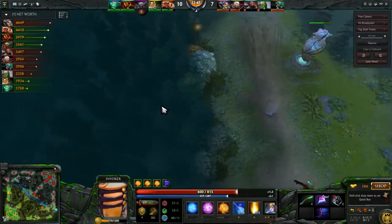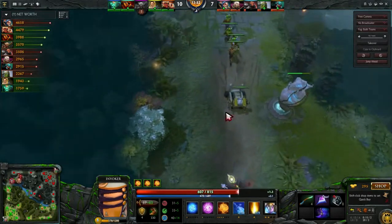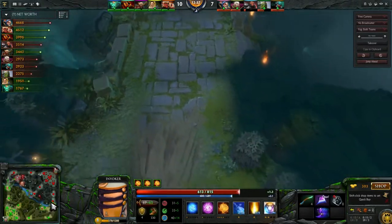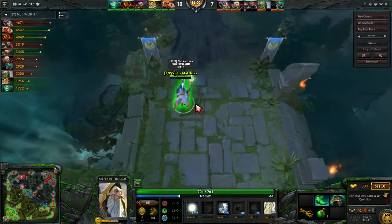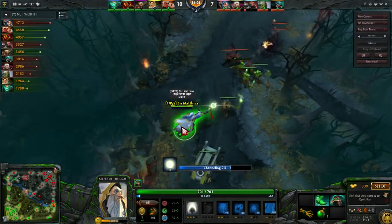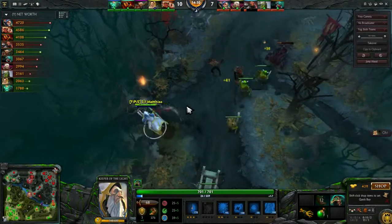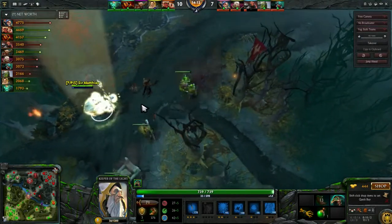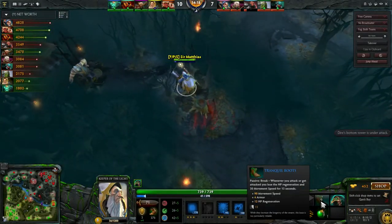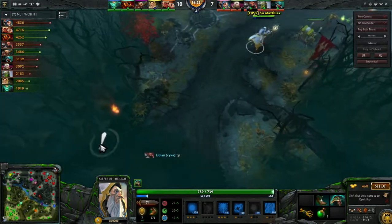You should probably be blasting through here or like here — it's so much safer and they're not expecting it, so it's easier for you to hit them if you're blasting from the trees. You've miscalculated your mana and you're going to be low on it. Always keep your eye on mana usage. I still think Arcane Boots would have been the better choice here — now you're standing without mana. You probably should have gotten a TP scroll at the side shop.